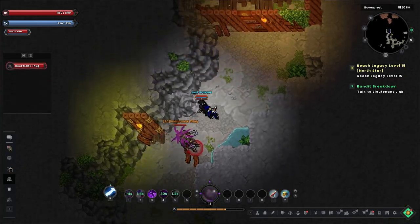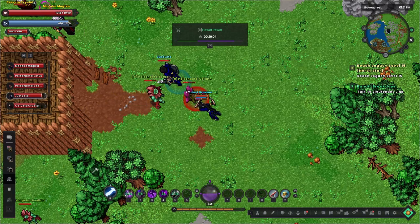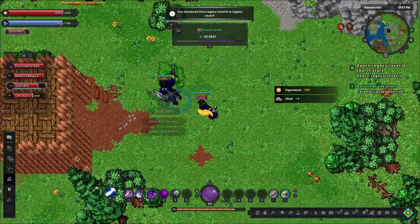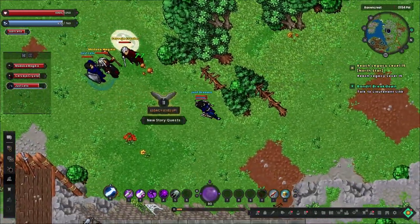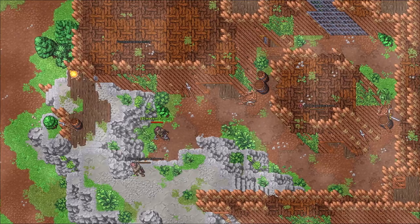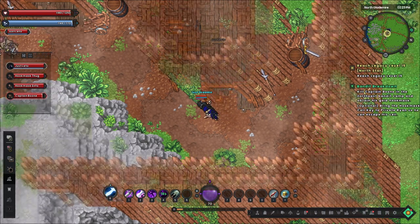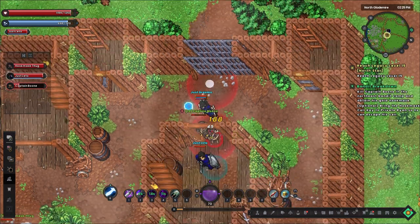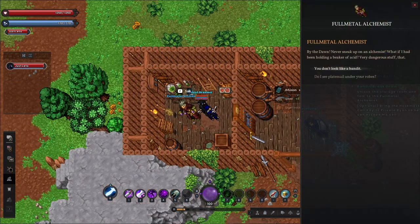On our way back, we stumble into a random event and decide to team up with those two players we keep running into. It's honestly a lot of fun tearing through enemies with a couple of random players, though my one big complaint so far is that nothing has really scratched us — it's left this vacation feeling a little toothless in the challenge department. Once we report back to Link, he gives us a look at the next camp. The place is more of a ramshackle fort, and fittingly we waltz right in and start a fight with Captain Boone, who puts up a bit more of a fight than Crug — though not much more.